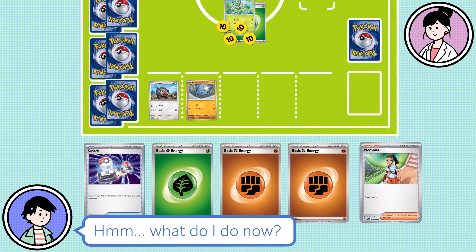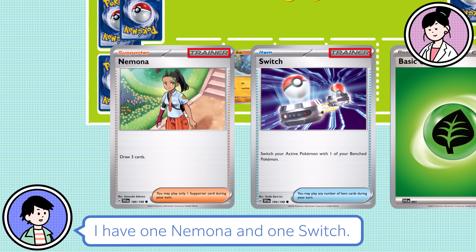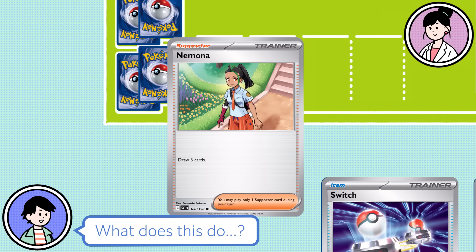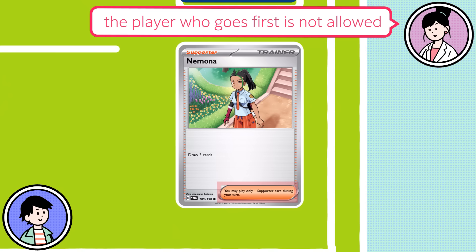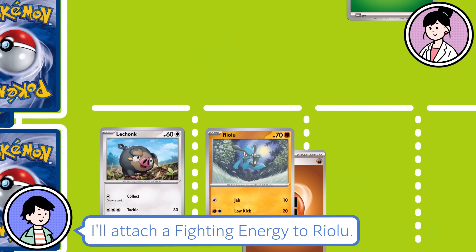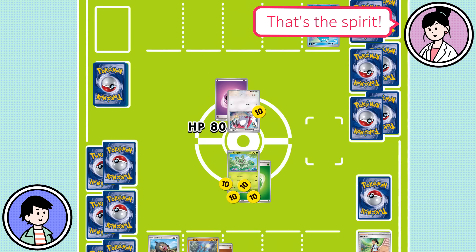You have cards in your hand that say Trainer in the upper right! I have one Nimona and one Switch. There are many kinds of Trainer cards, such as Supporters or Items — they're all useful cards that can help you in battle! I'll play my Nimona Supporter card, which lets me draw three cards from my deck. Once you've used a card, put it in your discard pile. Only one Supporter card can be used per turn, and the player who goes first cannot use a Supporter on their opening turn. You can also attach energy to your bench Pokemon — I'll attach a Fighting Energy to Riolu. Now I'll use Sprigatito's Scratch Attack — that's 10 damage to Zangoose!